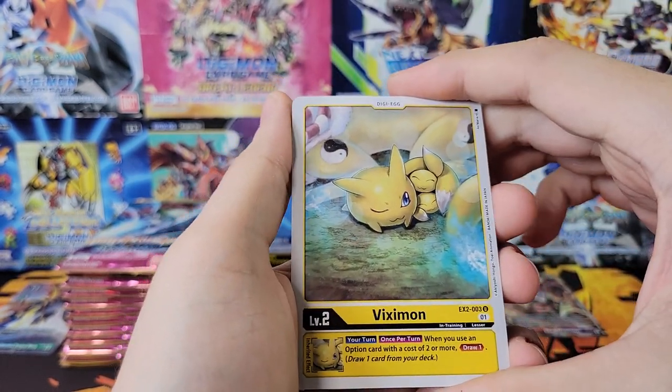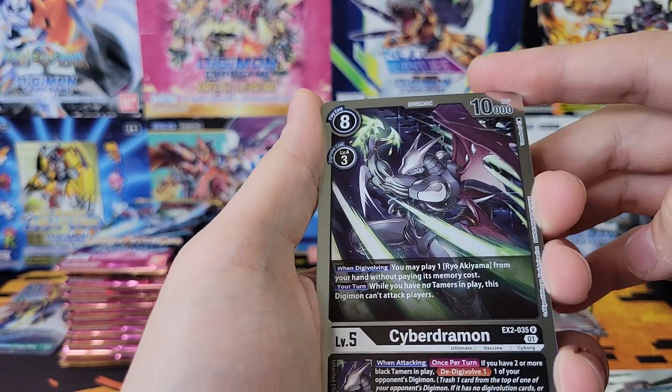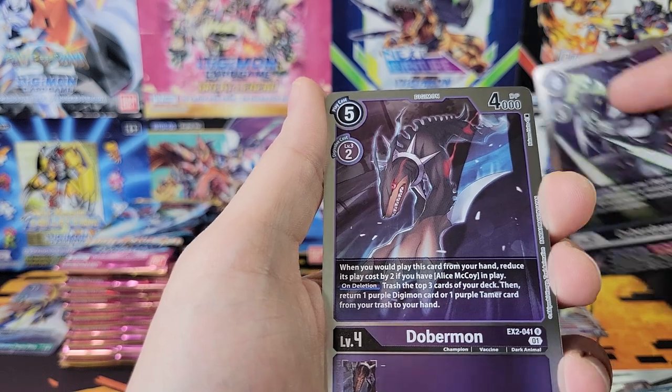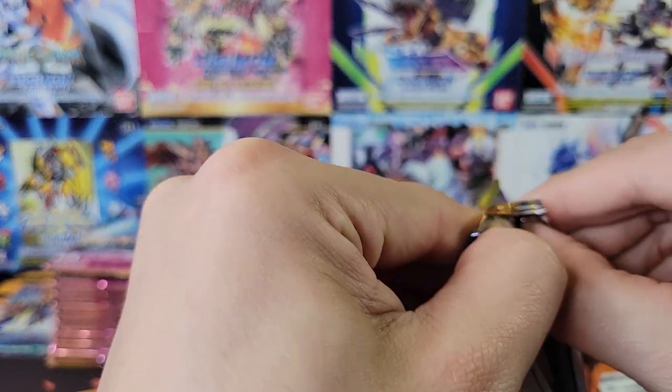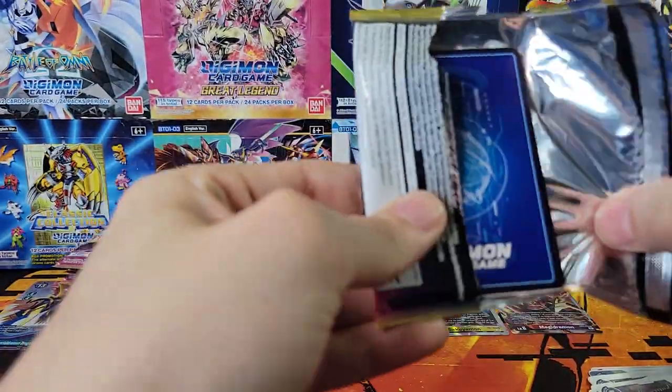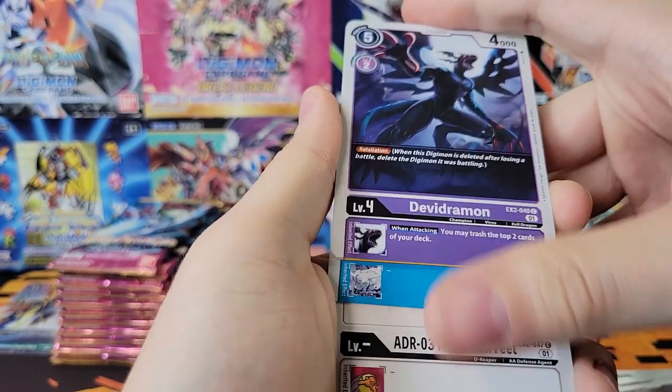The uncommons - Vixiemon and Shu Chong. Rare Cyberdramon and Dobermon. We're still looking for a few super rares and a secret rare and an alt art.